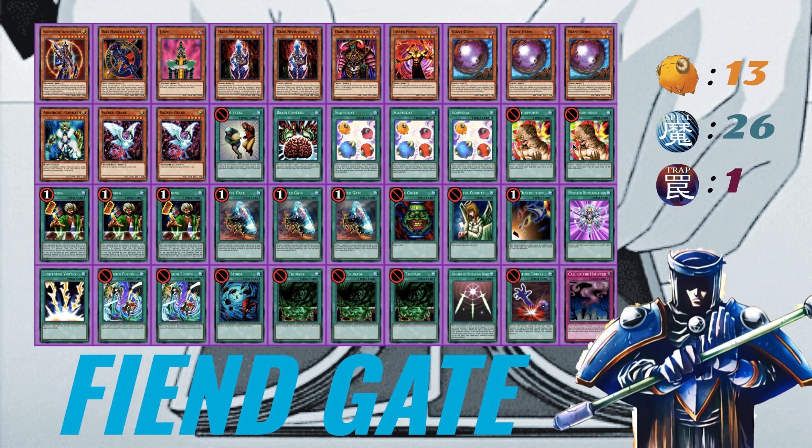Dude, if you can Brain Control their Chaos Sorcerer, banish one of their monsters, and then Metamorphosis into a level six fusion — it feels pretty nasty. You removed one of their monsters and you get another body. Running triple Scapegoat plus Giant Germ, you actually have a lot of ways of stalling until you accumulate your cards. This build is a little more durable — even though it's reasoning gate, you have three Scapegoat as chainable blockers, and then Giant Germ as a nice recruiter that can even pull two from the deck.